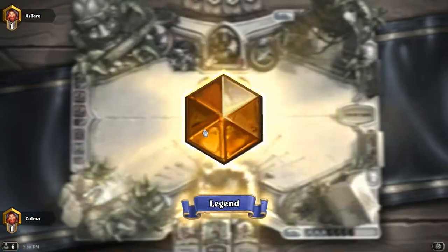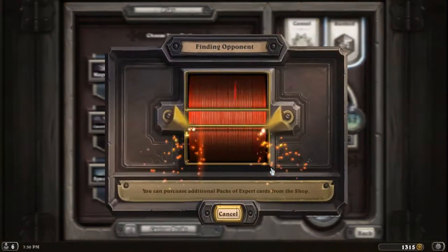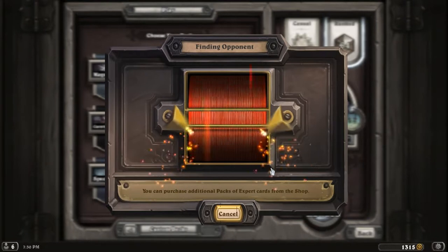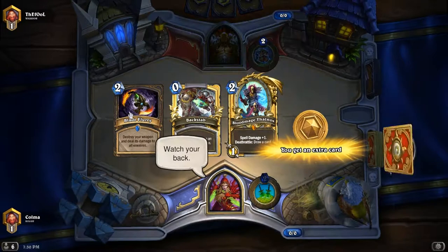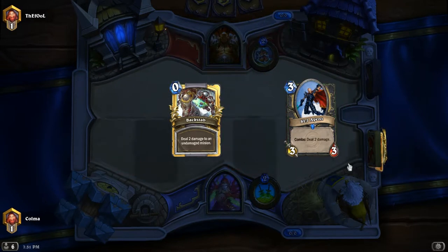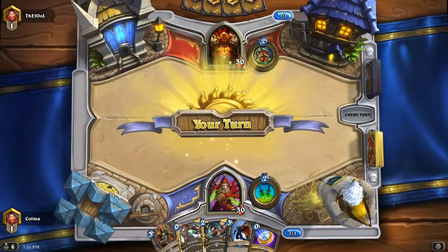Let's play another game — rank 64. Versus Garrosh. I'll keep Backstab because potentially if he plays something like a Vistkar guy, I can do four damage to it on turn three. I think this is a reasonable opening hand, especially if I get a one-drop. I like the Acolyte versus Warriors because it's kind of like insurance against Whirlwind.